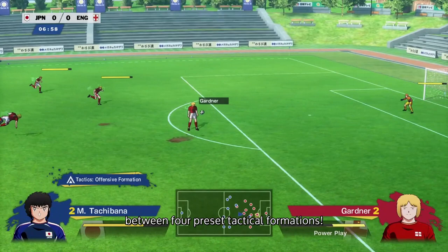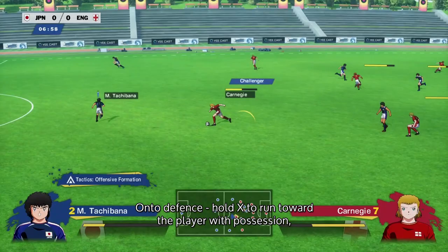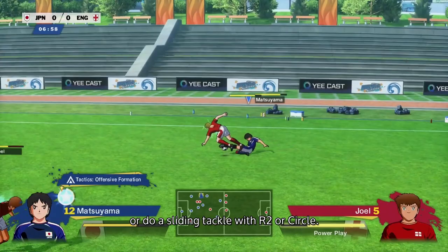On to defence. Hold X to run toward the player with possession, or hold square to have another player on your team approach the player with possession. Dash into opponents with R1 to tackle them, or you can do a sliding tackle with R2 or circle — your choice. Pressing L1 switches the player you're controlling and will always favour players closer to the opponent with possession of the ball.